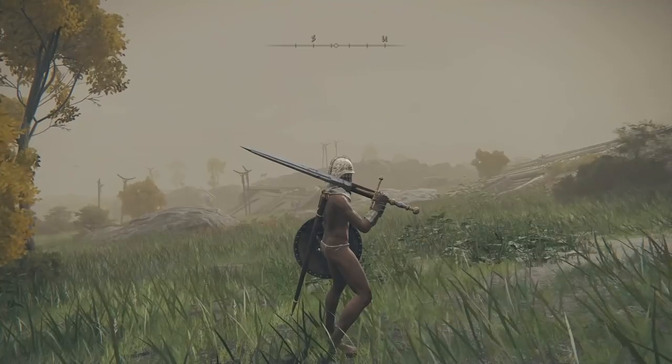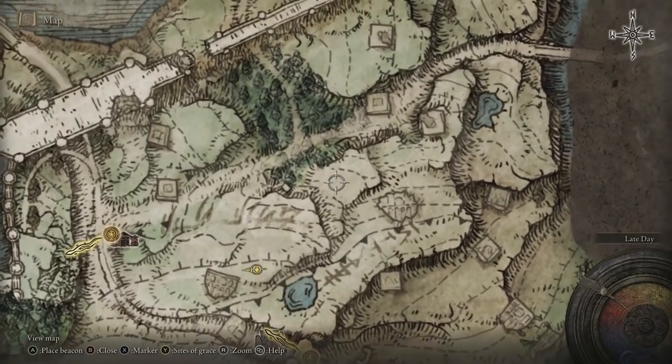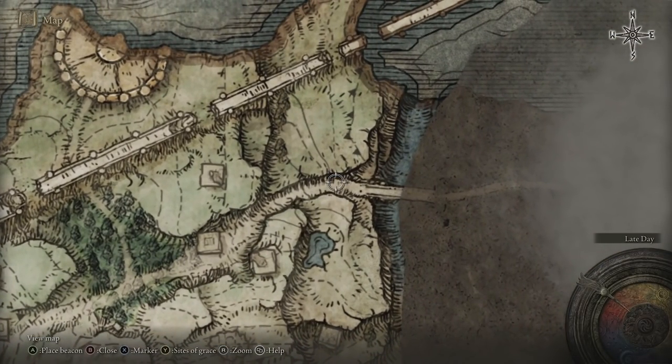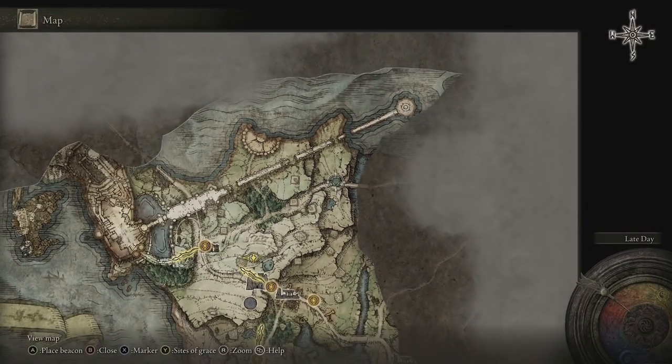This next one is a little bit further away so I'm going to pull up the map. Where we are now, we need to head north east until we get to about here. I'm going to press X and place a marker — a diamond one. That's exactly where we're going to head.